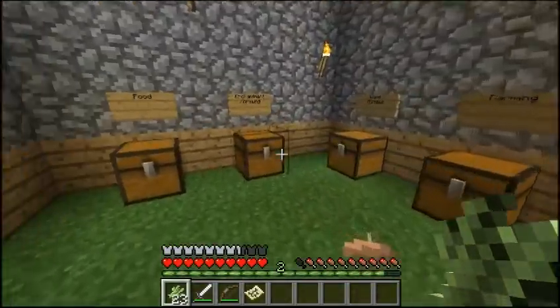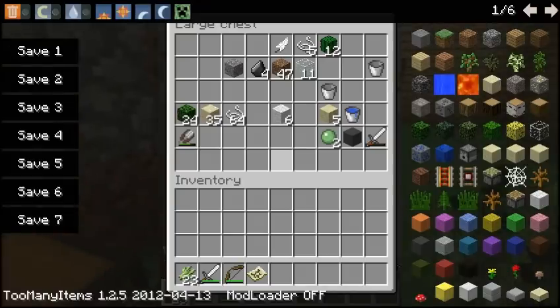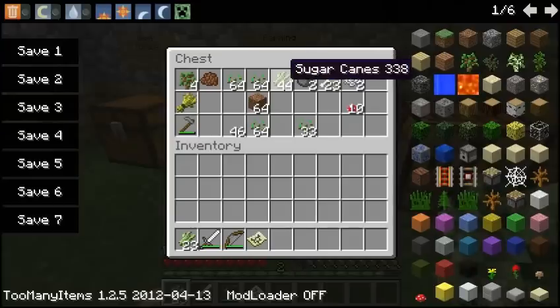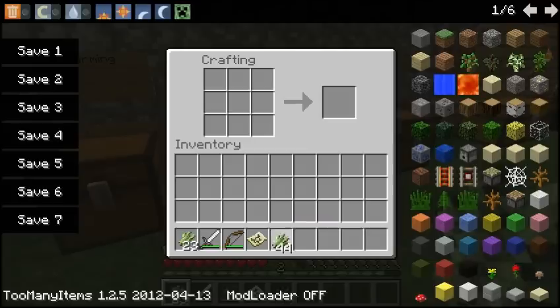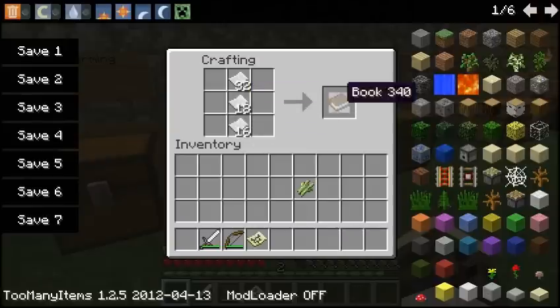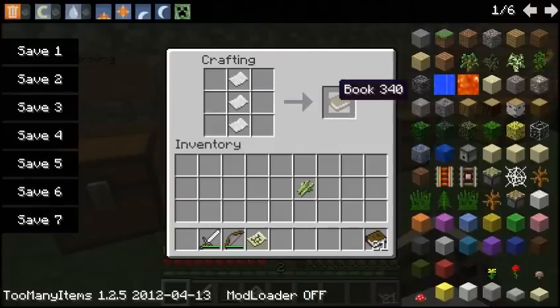We're gonna use this and the other sugar cane I have. Where did I put all my sugar cane? There it is — why is it in the farming chest? It should be in the enchantment and brewing chest. Anyway, we have some sugar cane and we're gonna make some paper. Wow, that's a lot of paper. And some books, some more books, and even more books. We should make one more — there we go, 22 books.